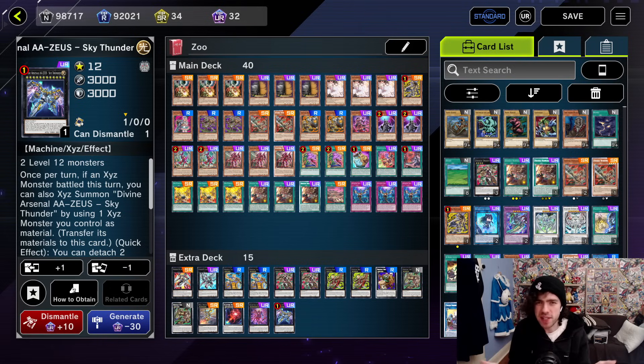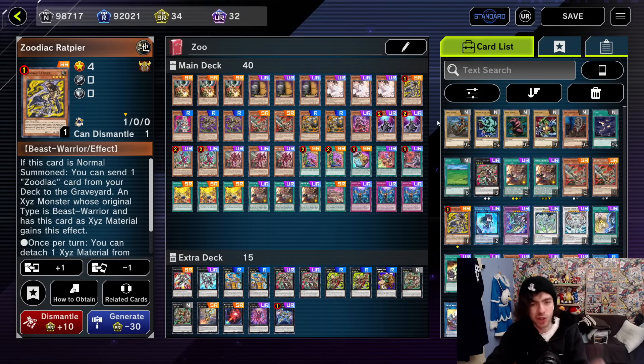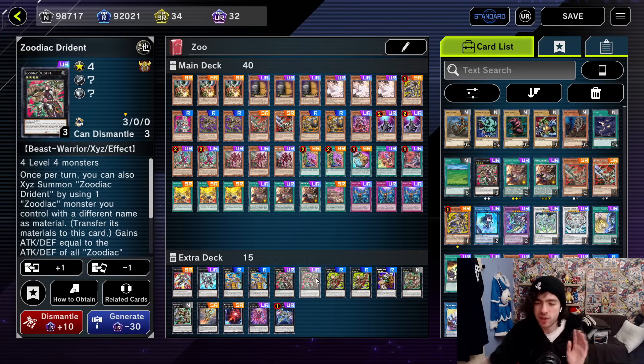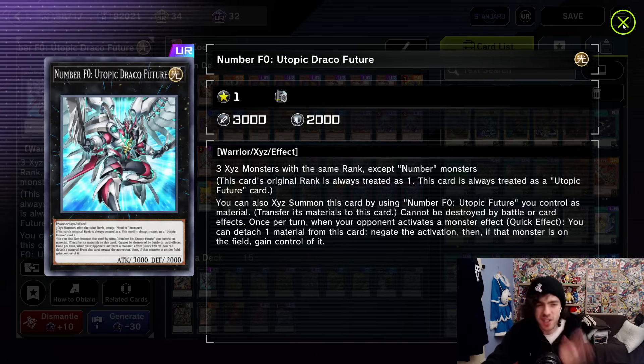I'm not going to spend too much more time on this decklist, as most of the cards are ones you've probably seen before, but I will briefly mention the two new cards that were recently unbanned — starting off with Zoodiac Ratpier. If this card is normal summoned, you can send one Zoodiac card from your deck to the graveyard. Ignore the rest of the effect, as it requires this thing to have had more than just one limit, which it doesn't. So all this thing is used for is a normal summon to send a Zoodiac card from your deck to the graveyard, which turns this decklist into an actual one-card combo — summoning out Drident alongside a bunch of other things, or potentially summoning out a Utopic Draco Future, which is pretty insane.